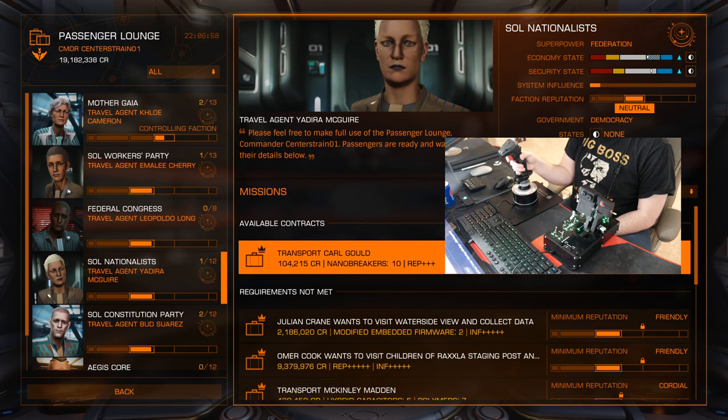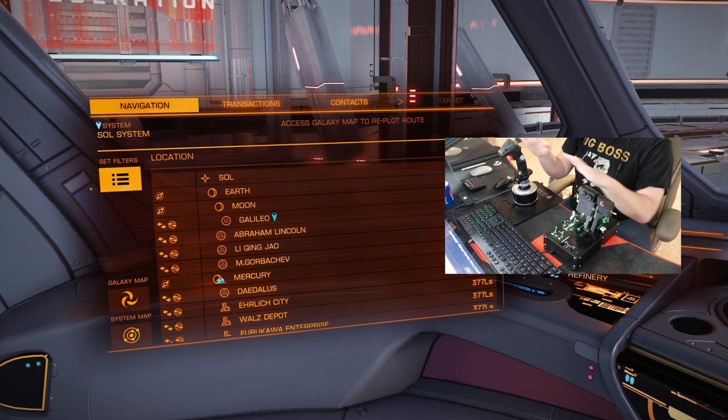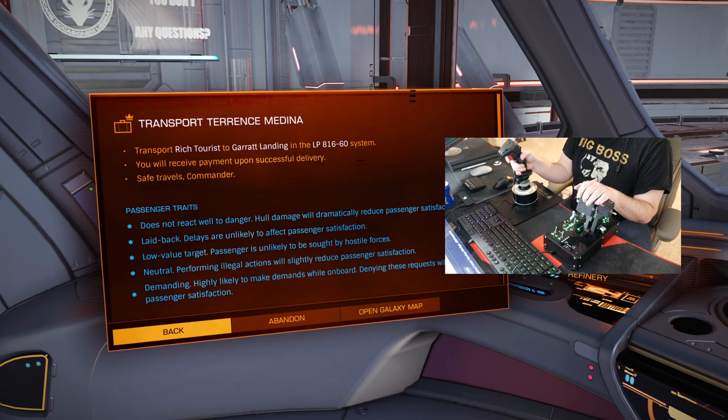We're going to select back and switch. We'll exit this and go over to our transactions, contacts, and all that kind of stuff. This is where you utilize both of these — you don't ever have to use a mouse if you don't want to, but of course you can still use all that if you want. If we go over to transactions it'll tell us our passenger mission right here, which is transport Terrence. It tells us exactly what we need to do: we need to make sure we take no damage.